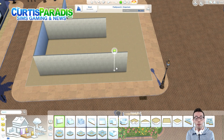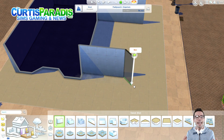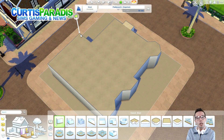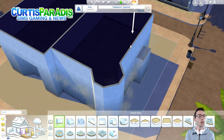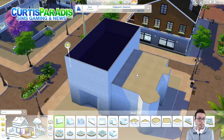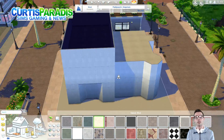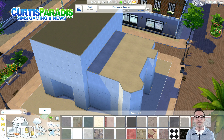With The Sims 4 Get to Work coming out tomorrow on Tuesday, March 31st, 2015, EA gave me an advanced copy of the game. So I thought, I'm going to go into the game, I'm going to build an awesome new retail space. And because I was going to record a Let's Play with said space, I thought I should probably record a building video with it as well. So here we are — we are building my Downtown Shops, is kind of what I've called it.